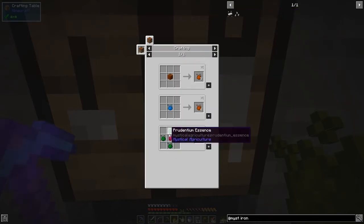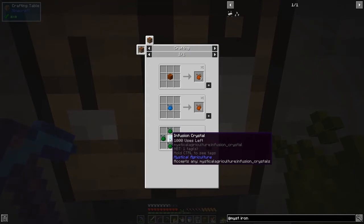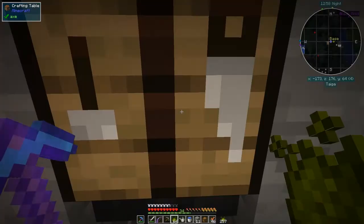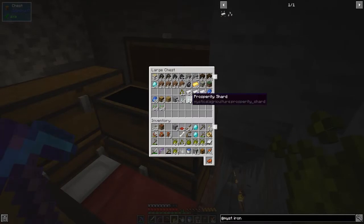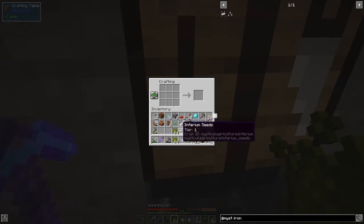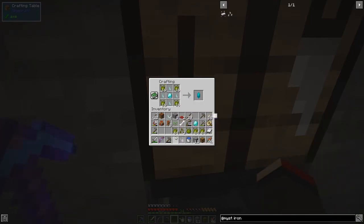So this is how we do it — we need prudentium essence on a crystal, an infusion crystal. For that we need four inferium essence, four prosperity, and a diamond. I need the prosperity essence — I'll take eight because we also need to make a seed. The recipe is one diamond in the middle surrounded by prosperity essence. Yes, that's right — we've got our infusion crystal.